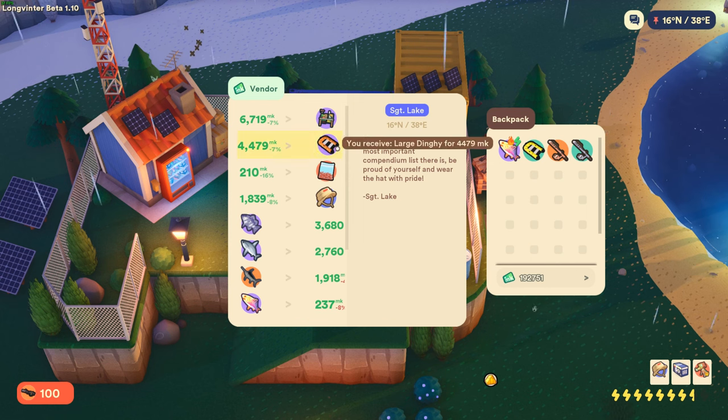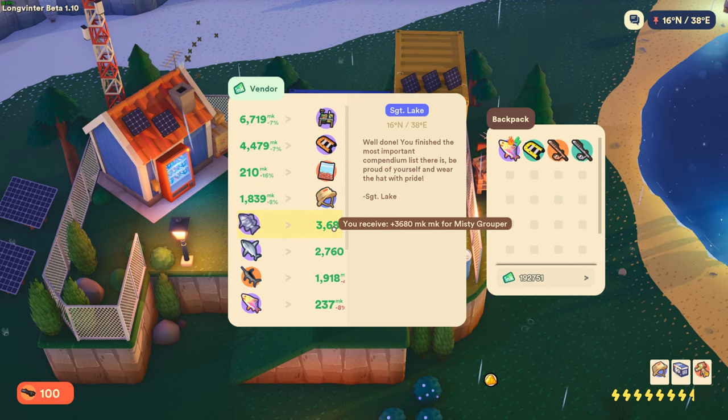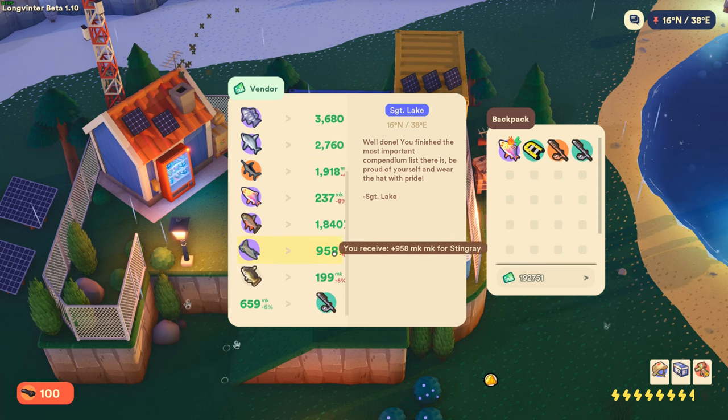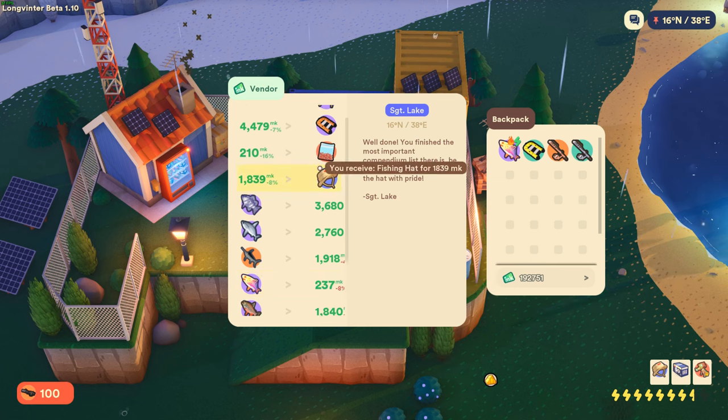The vendor unlocked by completing the fishing compendium sells the weather station, three-seater rafts, bags of worms, fishing hats, and the reel of fortune, which is needed for this method. You can also sell all of the fish caught here to this vendor.